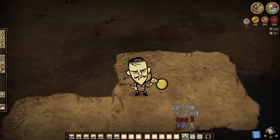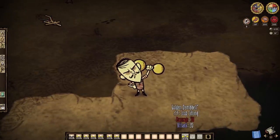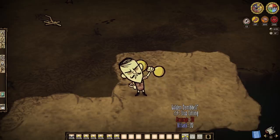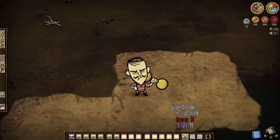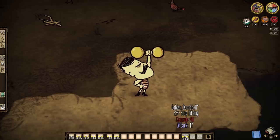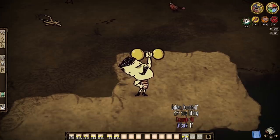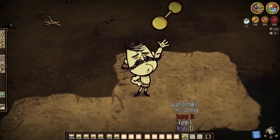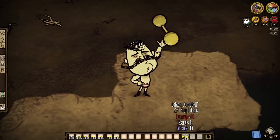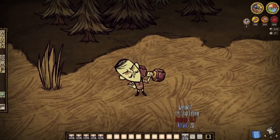How does the golden dumbbell stack up? When wimpy, it grants just shy of two points of mightiness per lift — a huge step up in progress. Use it while in normal form and it still grants about a point of mightiness per lift, which is very nice. But continue to use it while fully mighty and you'll barely receive half a point of mightiness per lift. So keep that in mind.